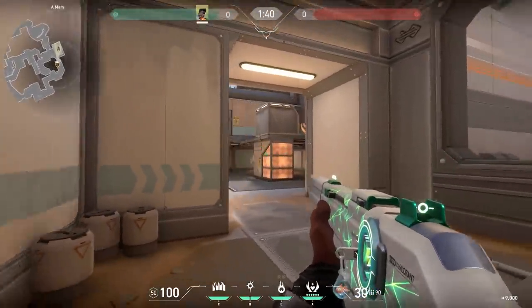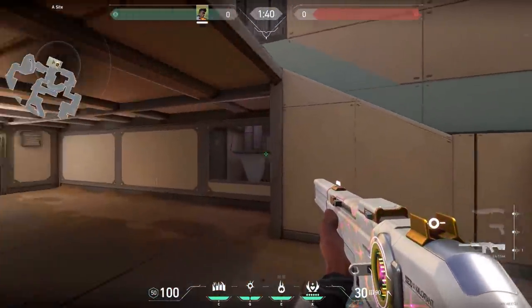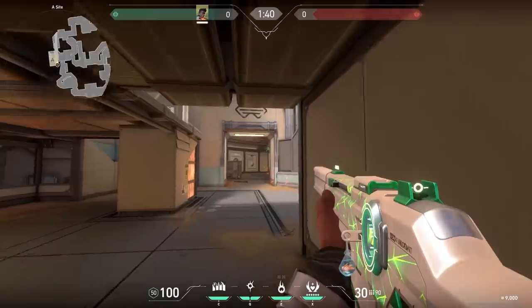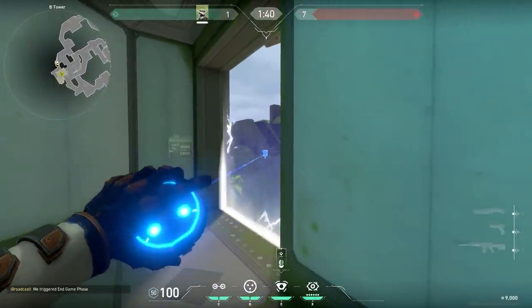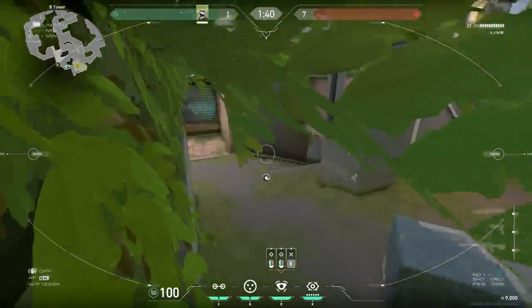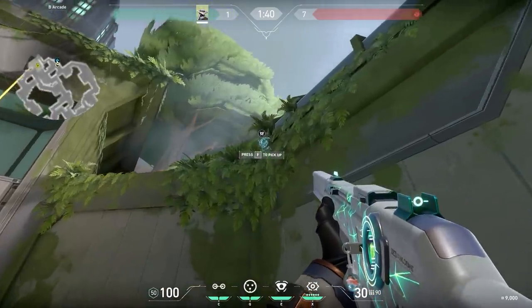Now a nice Phoenix wall for if you want to rush A. It's very easy but very overpowered. Before you enter the site, place your wall like this. Then check the corners of the site and you have the site for you and your team — most of the time there's only one enemy on site so easy 5v1 kills. Now another Cypher trick: when the barriers are going down place your camera in between the bushes. It's very hard for the enemies to spot this camera, especially when they are playing on high settings because then the bushes are more visible. High settings will actually be a disadvantage sometimes.